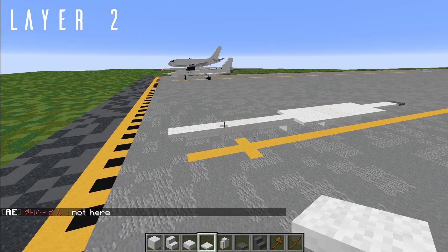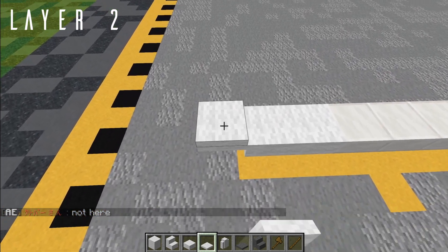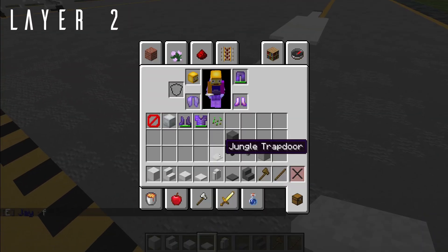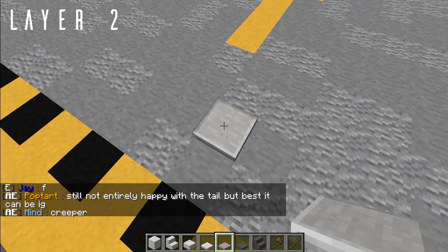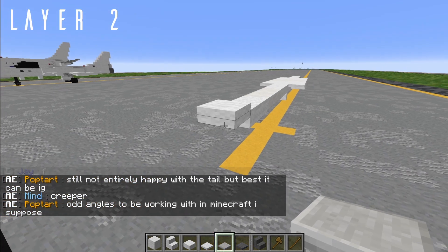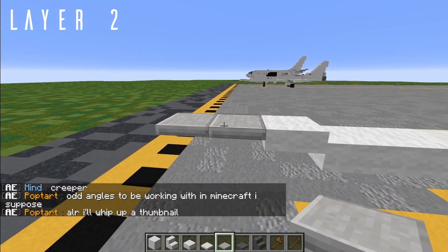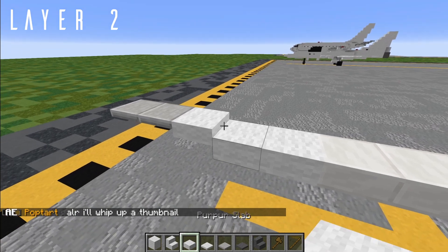Starting on layer two now. We're first going to come down to this first birch trapdoor and just place another one right on top of it. Then with your jungle trapdoors, which in the Aeroteam texture pack are a smooth stone texture — in default, you can just use iron again. On that top trapdoor, just come two forward.